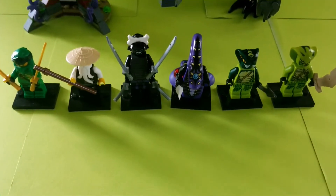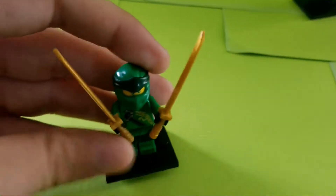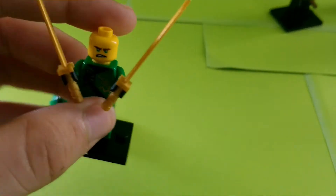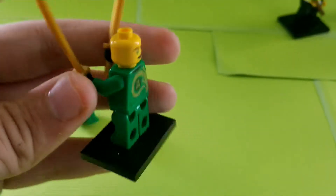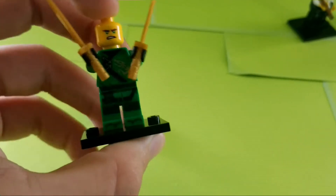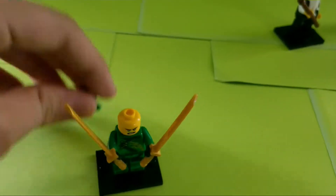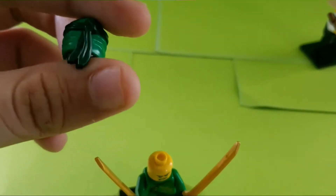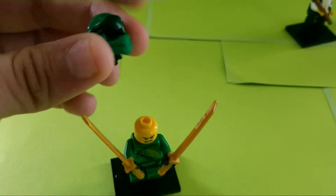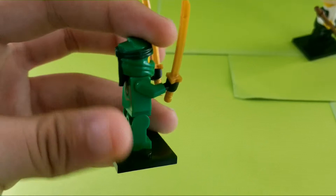Let's go over the minifigures. The first figure in this set is Lloyd, who is of course not exclusive — the cheapest set he's in is a polybag. I wish they did somewhat different variants, but it's nice that we get him. He has the same face print from the Ninjago movie, but it's a nice torso print. I like what they did with him, and my favorite part has to be the new mask piece — probably the best mask piece they've done, a lot like the 2012 and 2011 ones.